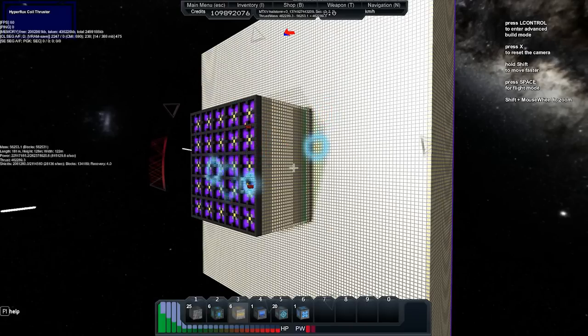Shields are holding at 2 million. I'm still recharging my energy, as you can see. I need to put more reactors on the back. We're up to nearly 3 and a half bars. When you've got 256 million power capacity, it does take a while to recharge. About 300 seconds, which is quite a long time.